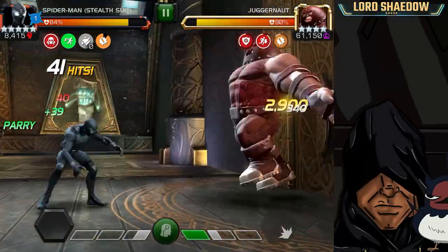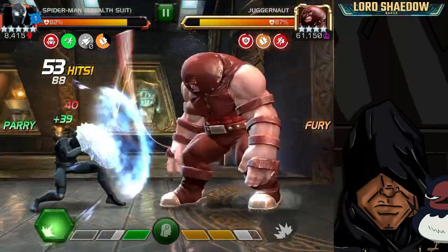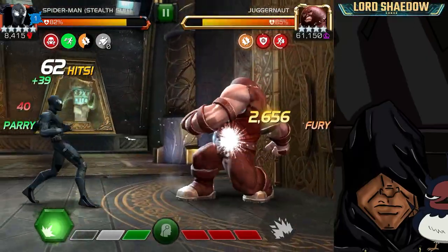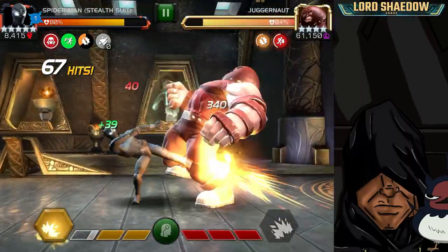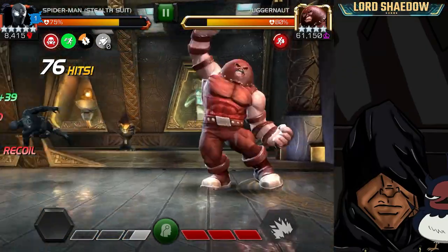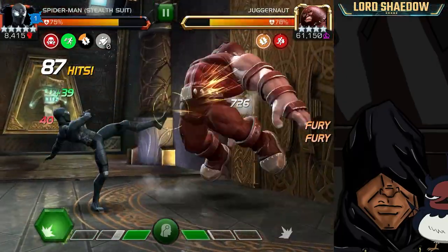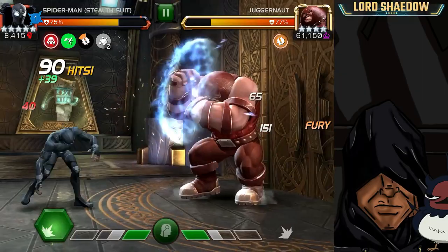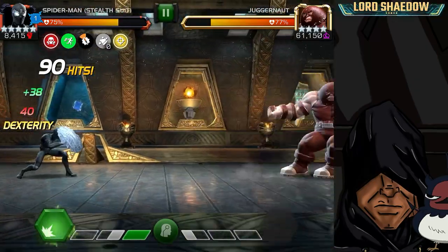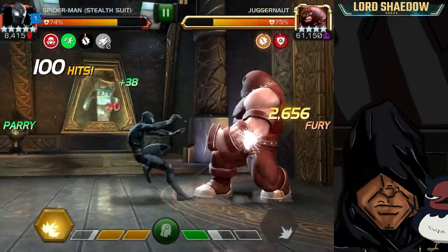Right there I fired off the Special 2 and you can see the debuff on him — he's not going to be able to go unstoppable. In Realm of Legends they don't have a Special 3, so I don't have to worry about that. I fired off a Special 2 but nothing happened because I don't have any charges left, so my debuff is going to run out. Now he can gain unstoppable — I'm still getting used to fighting with Stealth Suit Spidey, and this is what you don't want to do.